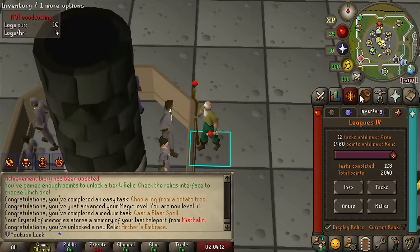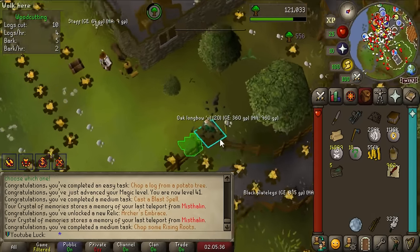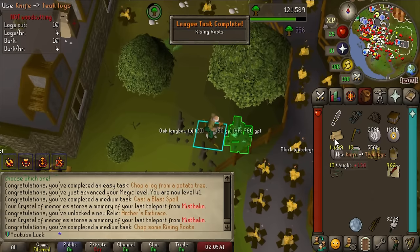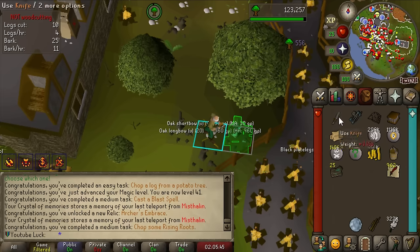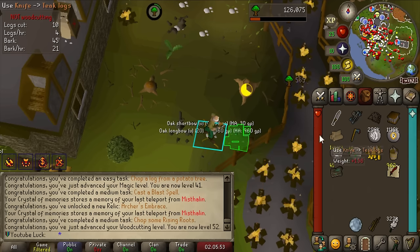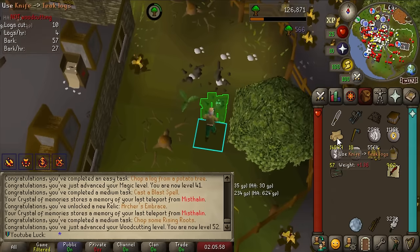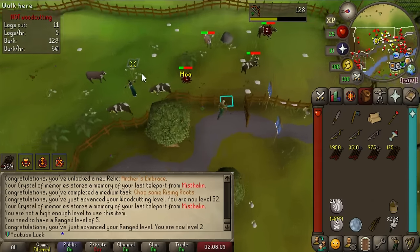Now how many points do we need for the next tier? About 2000 - all the points we've gotten so far, we need to do it again. That's okay. This is the first Forestry event I've ever seen - chop some rising roots is a task. I actually need this anima-infused bark for some other stuff. Over 500 XP per anima-infused bark and there's obviously a 100% sick chest chance. Forestry events have got to be decently rare but there are a couple of tasks associated with this.